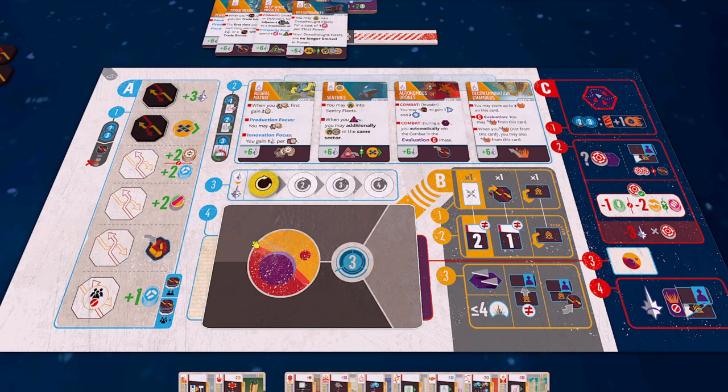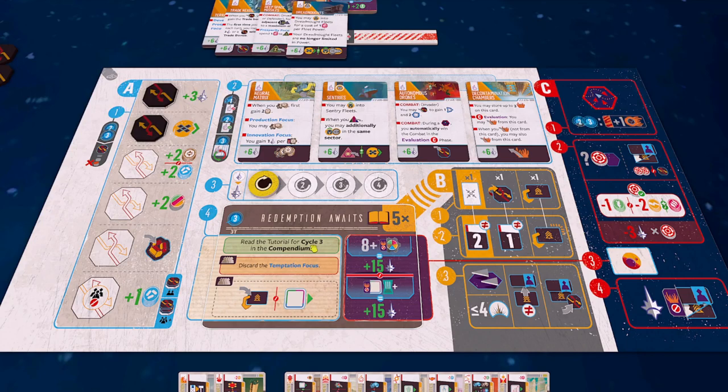Step three is to readjust turn order - solo, I'm going first, no one else is in the game. Step four is we reveal our galactic event: 'Now Redemption Awaits.' Read the tutorial for cycle three in the compendium - go on, pause the video, off you go, go read it. If you're back, I'll just assume you read it.